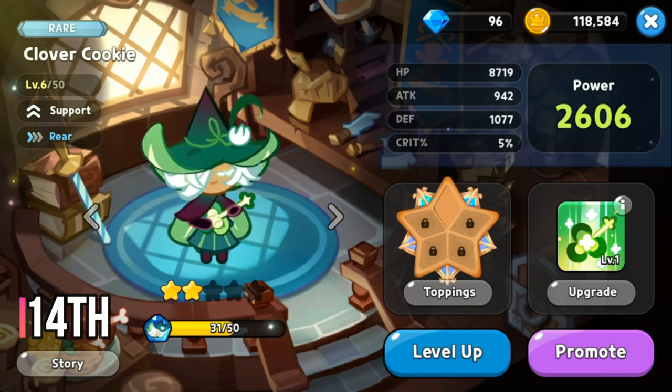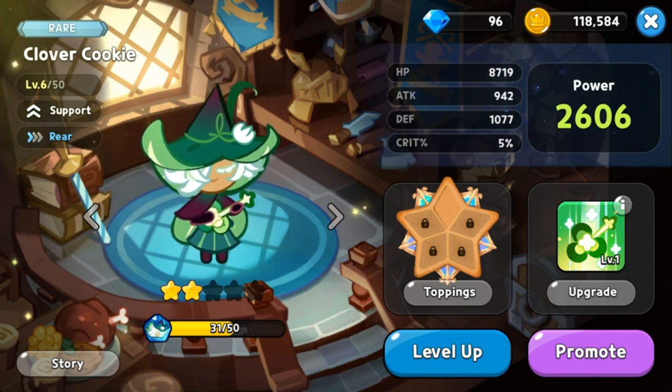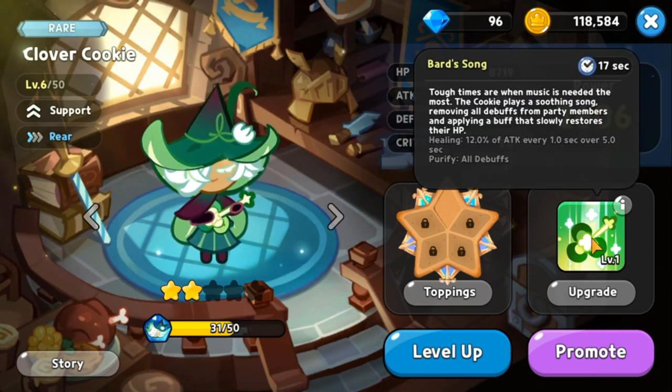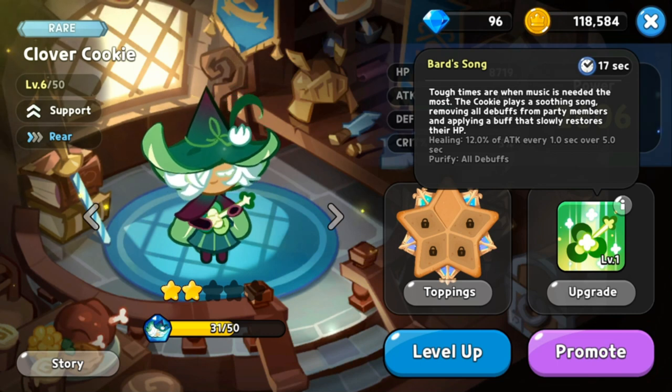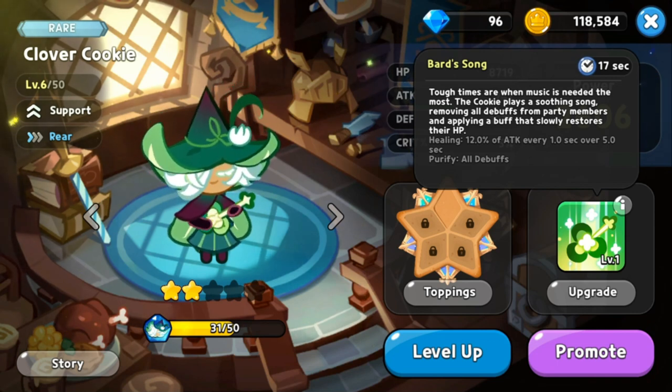At rank 14 we have Clover Cookie. She is a rare type support cookie. Her skill removes all debuffs from party members and applies a buff that restores HP — healing 12 percent of attack every one second over five seconds. Her heal duration is not that long, so she's placed at number 14.